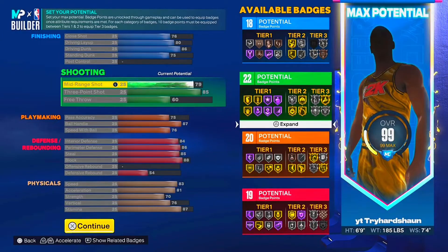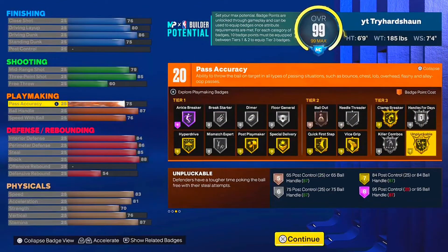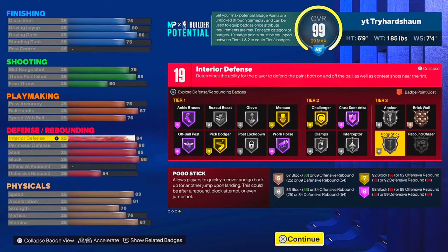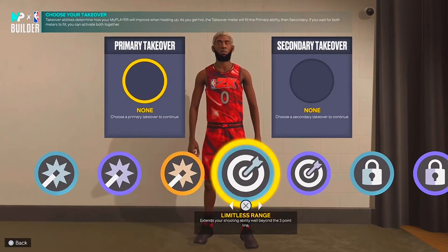Limitless Range on silver is a good thing. You also get Angle Breaker Hall of Fame, and you need Chase Down Artist on Hall of Fame on this build — that's very good.